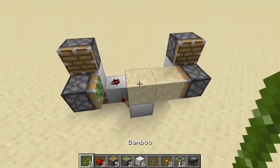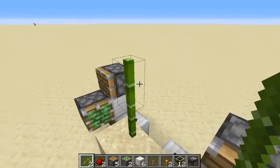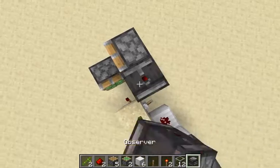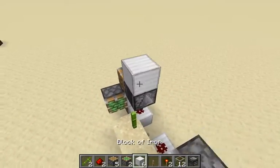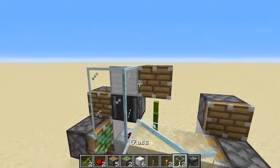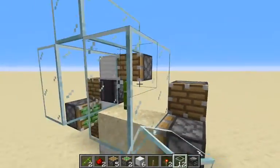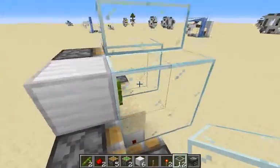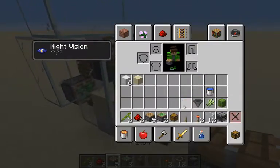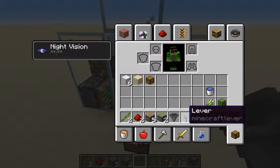So if I was to turn this on, this sand would have zero ticks here. So then if you want to build a bamboo farm, you place two bamboos — making sure this one is the stick, not the plant. Then you would like to put an observer, a piece of block, and a sticky piston. This will break it, and for the collection system you'd want a pick-up system so it doesn't fly everywhere. Then make like a two-block-long tunnel.